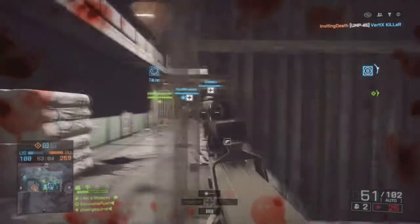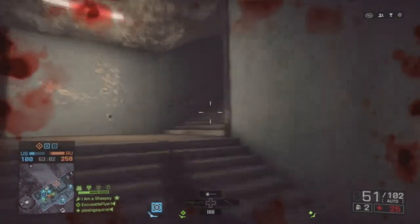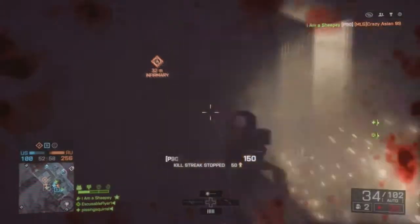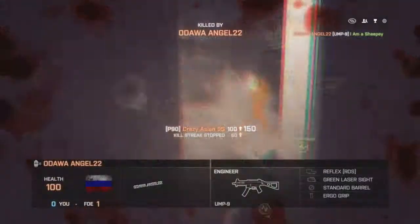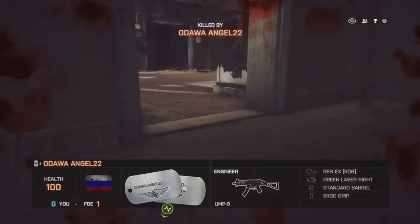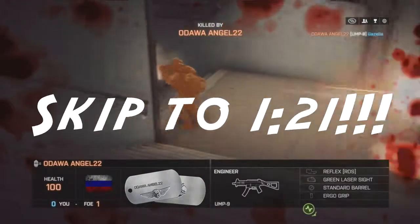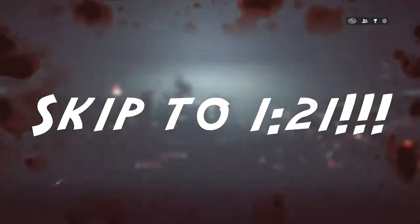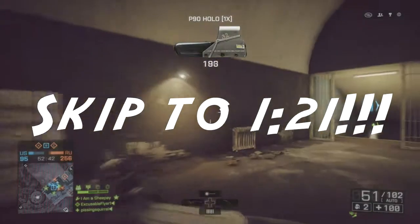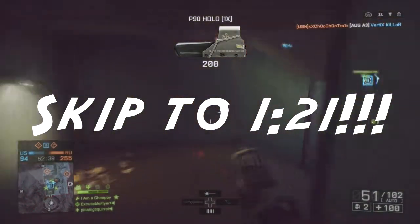So the P90 — I'll tell you how to unlock it with and without a spoiler. You unlock it by choosing the person on the left at the very end of the campaign. Skip ahead a few seconds — I'll put something on screen for when the spoiler is done.